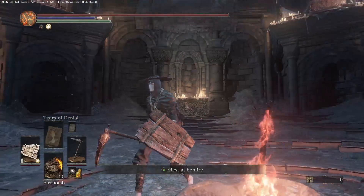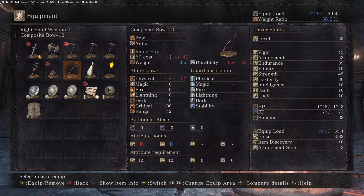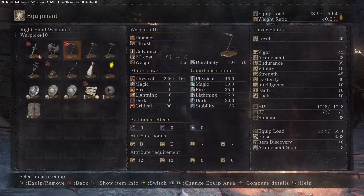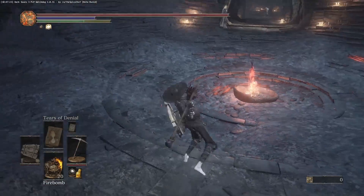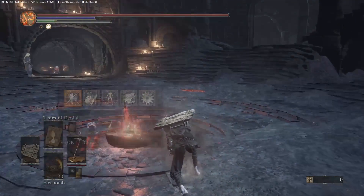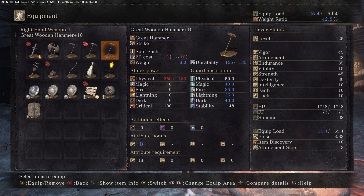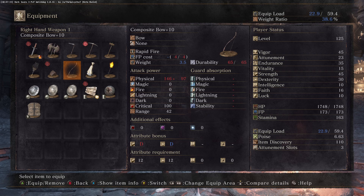Your Warpick — everything is plus ten in here, mostly everything. There's a straightsword in here too. This Great Hammer moveset is terrible. Then you've got the Great Hammer. The four-pronged plow is a parry weapon.